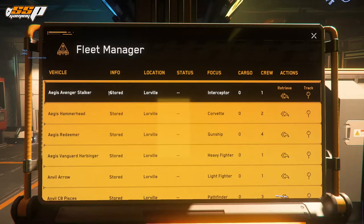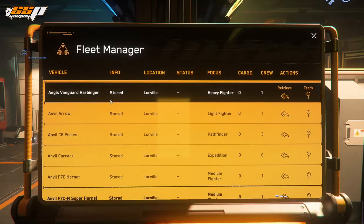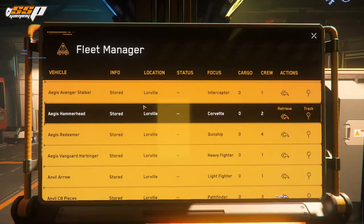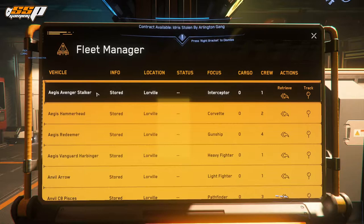You'll be able to scroll up and down to manage your fleet here and see all of the ships you have. This includes any ship you may have purchased in-game with Alpha UEC, or any ships or vehicles that you may have pledged for on the RSI website. Of course, you can use the chaptering and timestamps in the description below to jump to any part of the video that you find helpful.